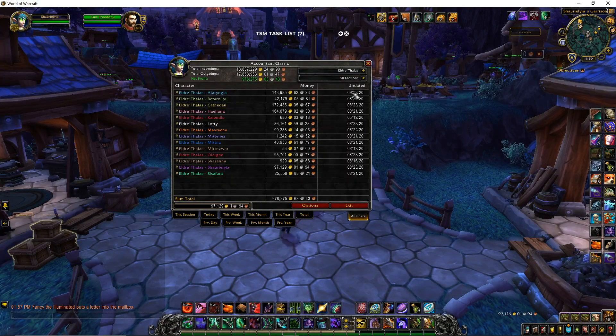I want to go into Shadowlands with at least 2 million gold in my bags so I'm not struggling to buy things off the auction house. I hope this helps out. It might help people to look at maybe the garrisons and stuff like that. A lot of people think the garrison is boring, but sometimes I just want quiet too, and I don't mind coming here to do my routines.